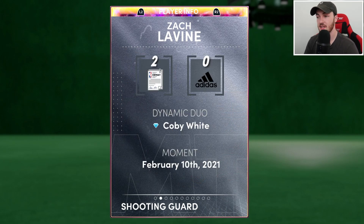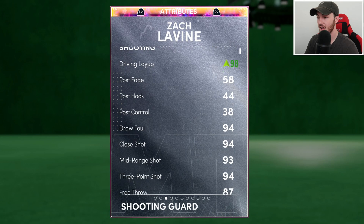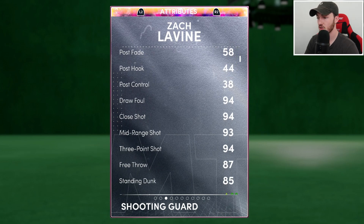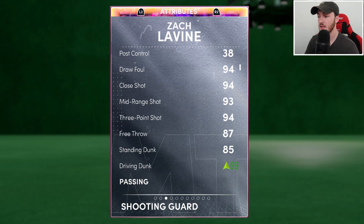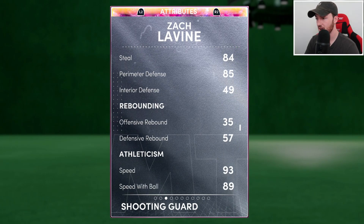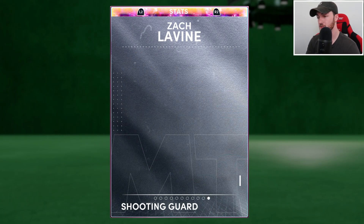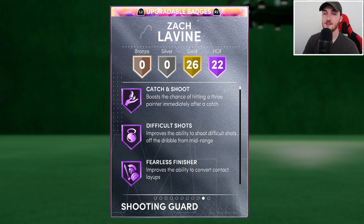Six foot five, this card is obviously cheap because of the locker code. He has the duo with Kobe White. Driving layup is a 98, draw foul shot close 94, mid-range 93, three-point shot 94 as well, 99 in the driving dunk. He also gets boosts to pass perception and shot IQ — not a lot of boosts, but enough to turn him into a Galaxy Opal.